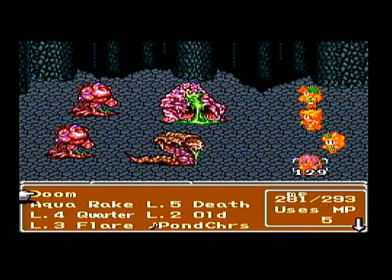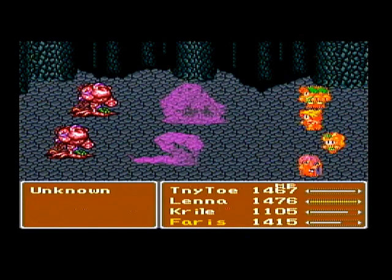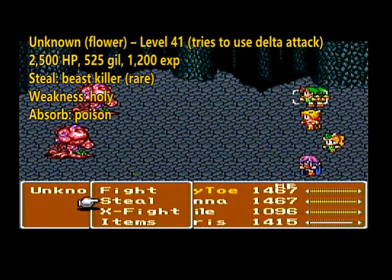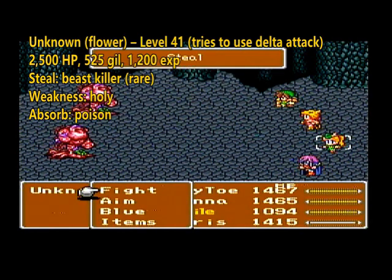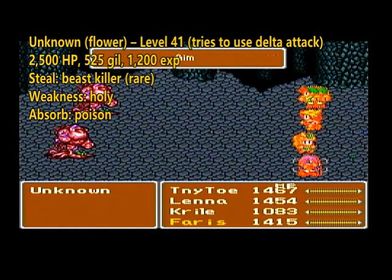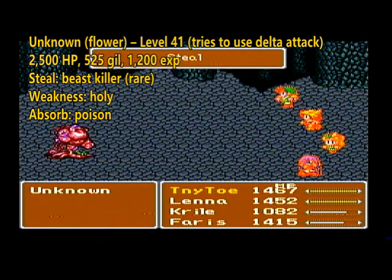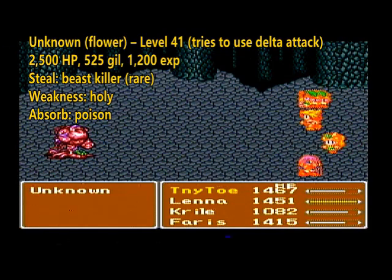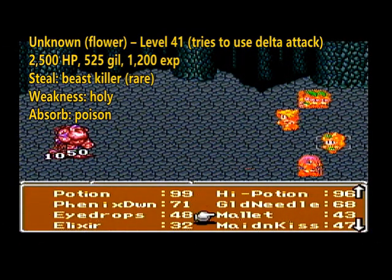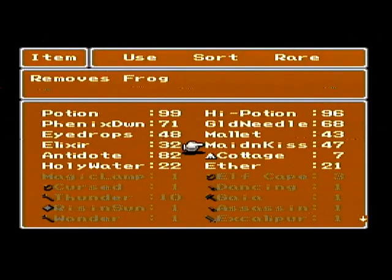Here we've got some more of the Unknowns. Every single one of the enemies in this dungeon is going to be known as the Unknown. There are four of them actually, but there are two types of flowers so you can tell what kind they are. If it tries to use the Delta Attack, it's version one. Or if you have real trouble stealing an item, it's probably the number one, because it only has one steal: the Beast Killer. If you manage to steal a potion off it, then it's the other one that has the steal of a potion.